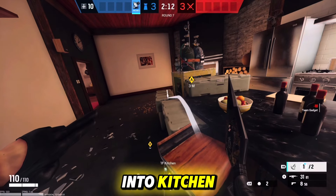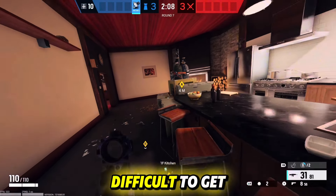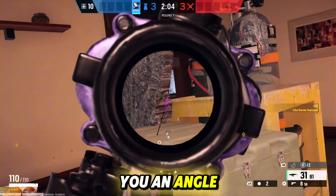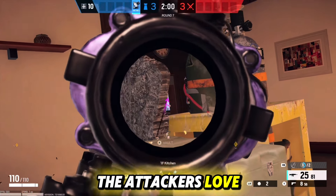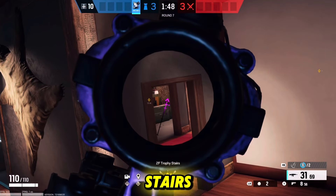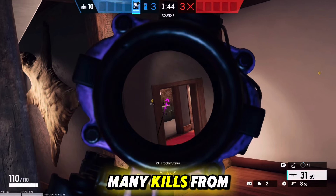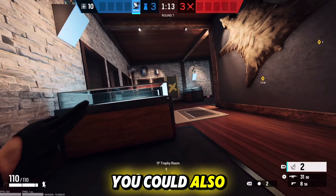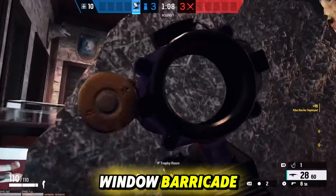Now if you make your way into kitchen, you want to throw another barricade at the side of these crates. It's a little difficult to get it off, but whenever you do, it will create this odd shape. This will give you an angle all the way into trophy room and also onto the stairs — the attackers love to push from this area when you're playing this site. This is what the attackers would see peeking all the way from the stairs; it's really hard to see you and pull off a shot. I've gotten so many kills from this angle. If you come into trophy room, you could also place another barricade on the side of this case to hold an angle on this window barricade.